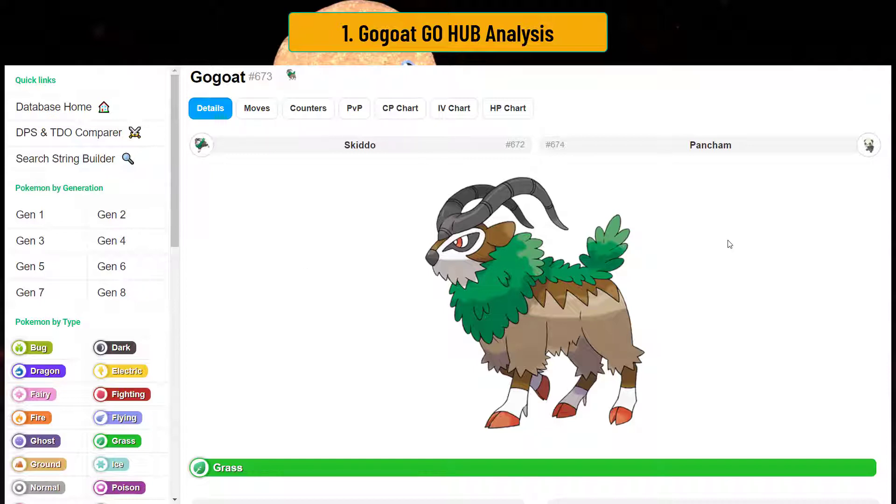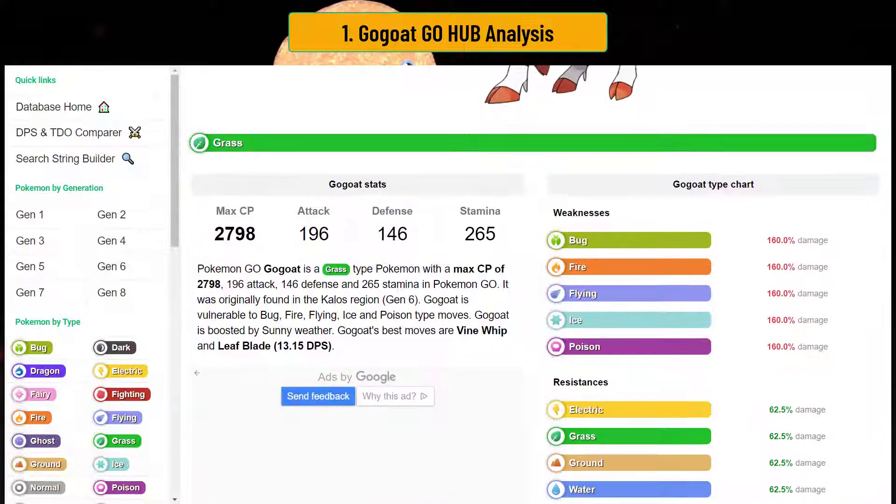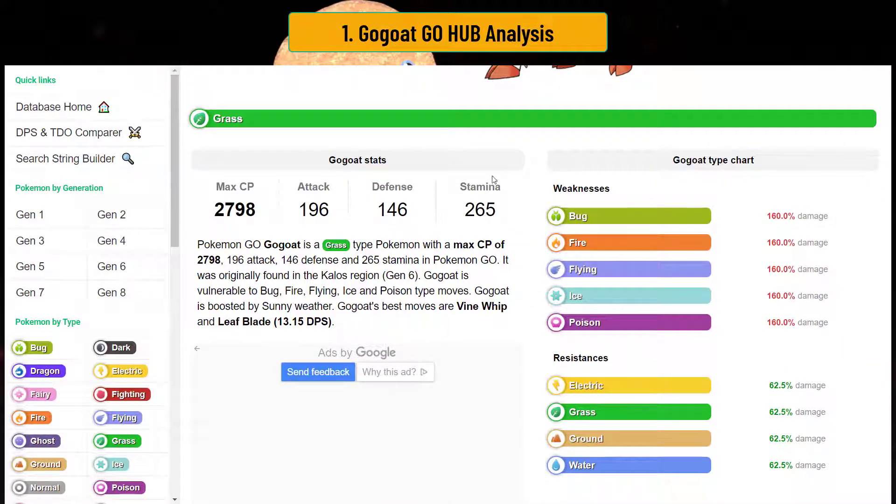GOAT is a really interesting Pokemon because it is actually one of the better mons in this new Generation 6 release. The thing about it is, what makes it really interesting, is it's a pure grass type. Pure grass is kind of bad because pure grass Pokemon are really susceptible to a lot of things — mainly bug, fire — and it has a ton of weaknesses and few resistances.